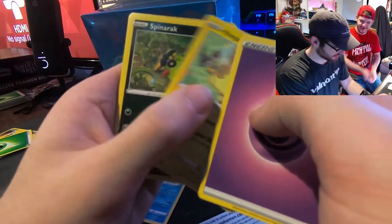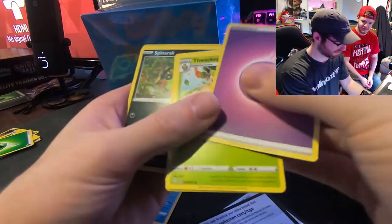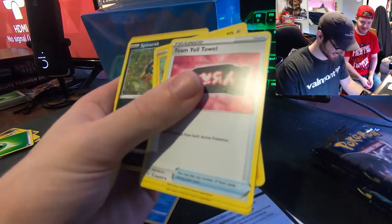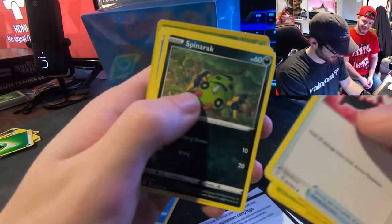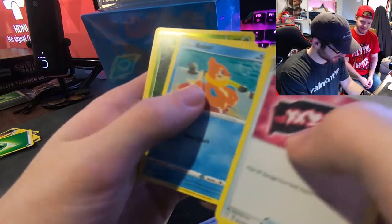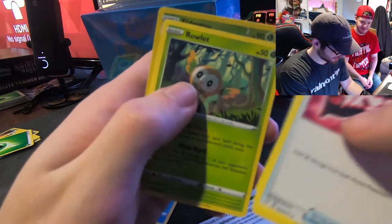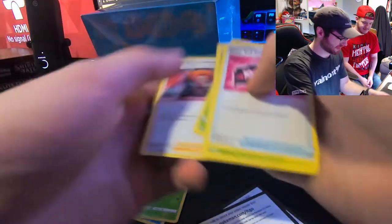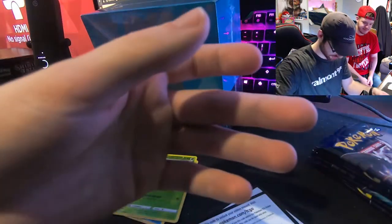Tropius, Groupie — wait, why are you doing it like that? Counting cards? Alright, spinner rack, Buizel, Rowlet, Eldegoss, and a Boss's Orders — the worst trainer card of all of them. So we're off to a good start.